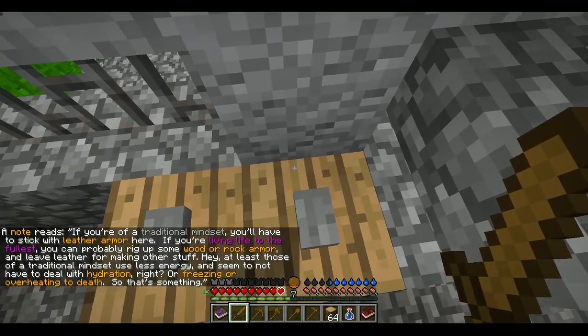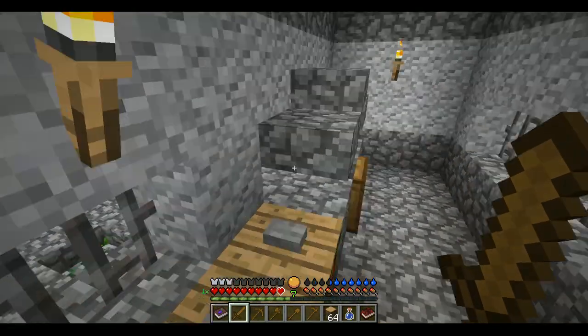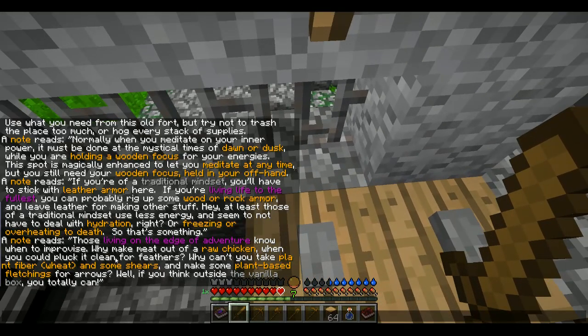A note reads: If you are of a traditional mindset, you'll have to stick with leather armor here. If you're living life to the fullest, you could probably rig up some wood or rock armor and leave leather for making the other stuff. At least those of a traditional mindset use less energy and seem to not have to deal with hydration, or freezing or overheating to death. Those living on the edge of adventure know when to improvise — why make meat out of a raw chicken when you could pluck it clean for feathers? Why can't you just take plant fiber wheat and some shears and make plant-based fletchings for arrows?